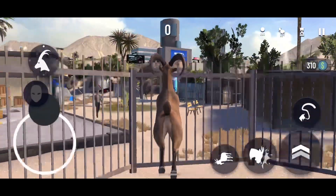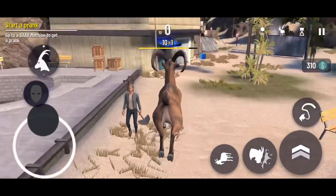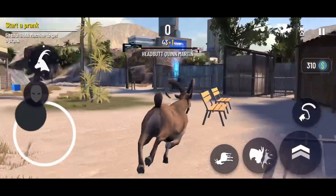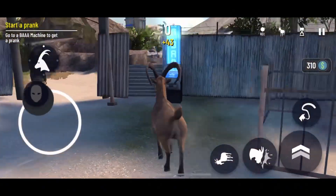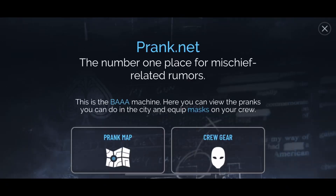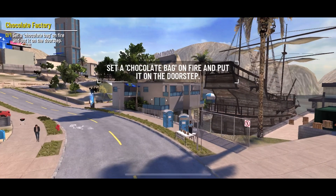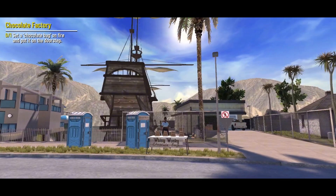Alright, so let's see what prank we're gonna do today. Let's headbutt you — you actually flew pretty far. So let's go to the bomb machine and go to the prank map. Chocolate Factory's right at the top, we haven't done it yet, we might as well. And it seems like on the map it's actually pretty close to where we are, so I shouldn't struggle finding it like I have a lot. The objective says: set a chocolate bag on fire and put it on their doorstep.